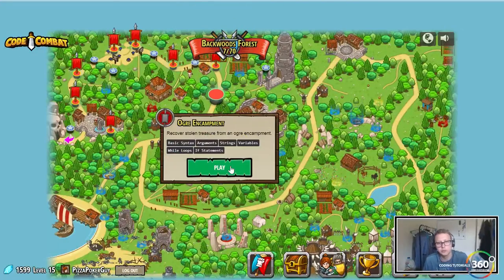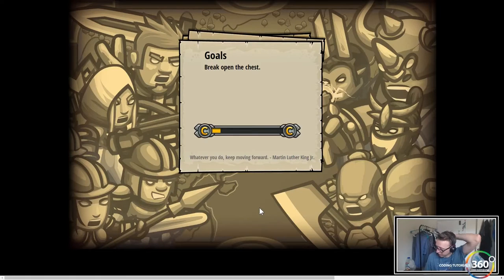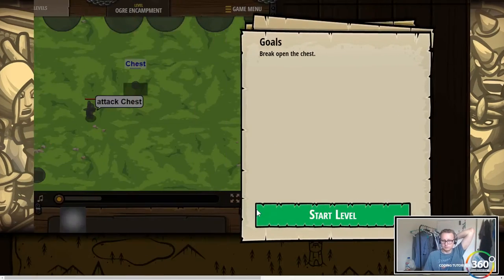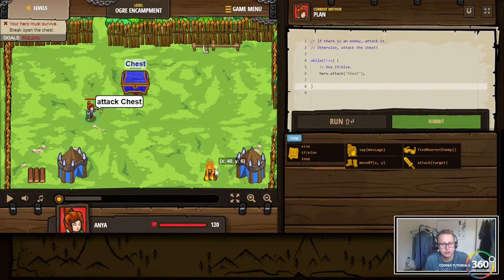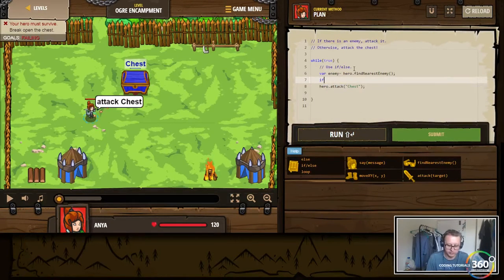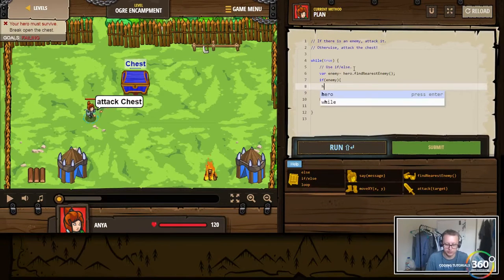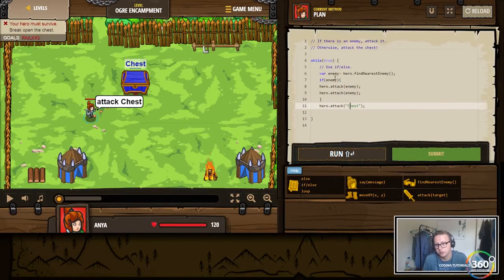Ogre encampment - we're going to use basic syntax, arguments, strings, variables, while loops, and if statements. Just got to move forward here and break open the chest. So it wants us to attack the chest. If there's an enemy attacking, else - so we'll create the variable first, save our enemy equals findNearestEnemy, and then if there is an enemy, if an enemy exists, we want to attack them twice. We could leave - we don't need the else in here, this is going to run this and then do this anyhow, so I think we can just submit it.